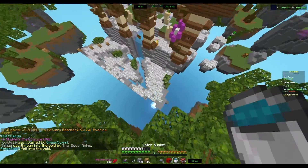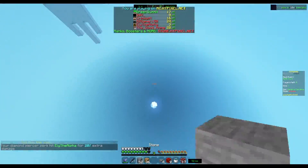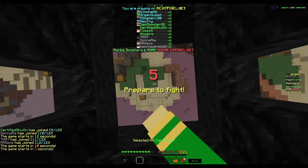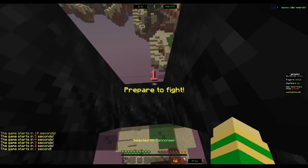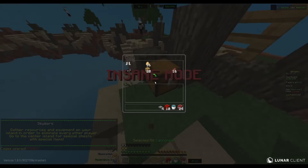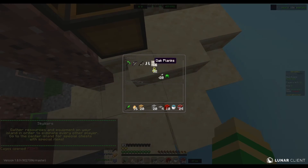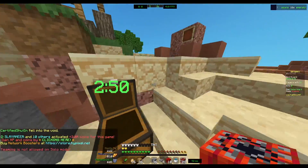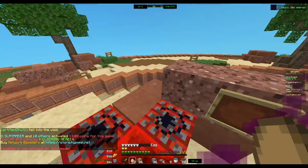I sadly ended up dying here, but into the next game. This game I want to show you a couple more reasons why Cannoneer is the best kit in Skywars. I'm looting my stuff — it gives diamond boots which isn't bad — but someone's rushing me, no need, I can just go straight to mid.